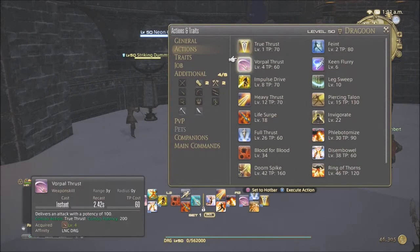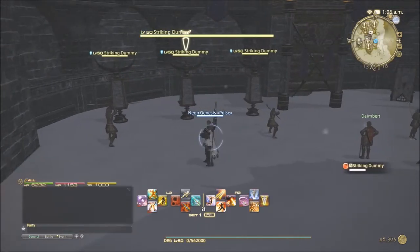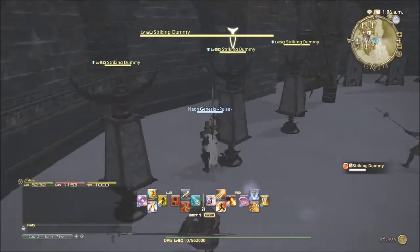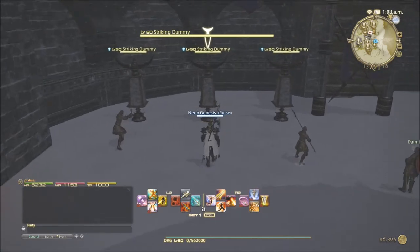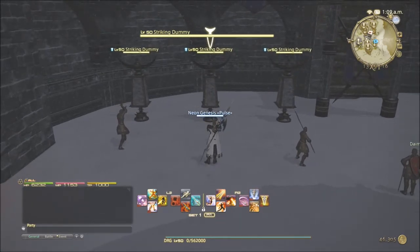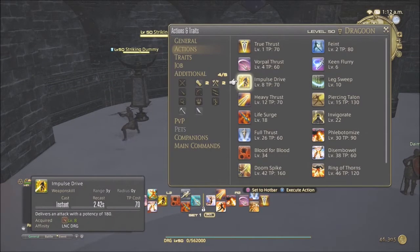Now Impulse Drive — I could have sworn it only gave its best damage bonus when hitting from behind. I think they may have updated it, but I now try to hit from behind using Impulse Drive out of habit because it was drilled into me. If you see me doing that, don't panic — it's just old habit. They've changed it now, so it doesn't particularly matter which position you hit from.